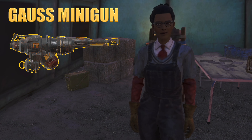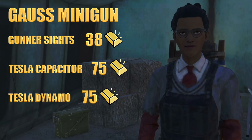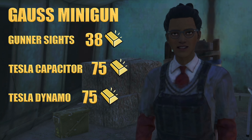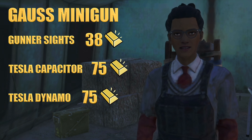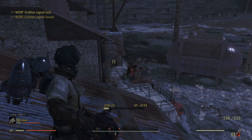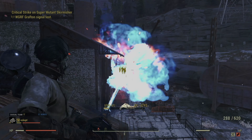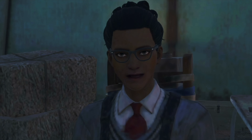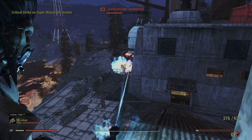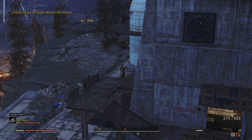For ranged combat enthusiasts, we offer the Gauss Minigun with various modifications. The gunner sights, priced at 38 gold, dramatically improve targeting precision. At 75 gold each, the Tesla Capacitor and Tesla Dynamo provide distinct enhancements. The Capacitor boosts overall energy output, increasing the weapon's destructive potential, while the Dynamo amplifies electrical damage, allowing for more effective enemy neutralization. These upgrades transform the Gauss Minigun into an even more formidable asset on the battlefield.